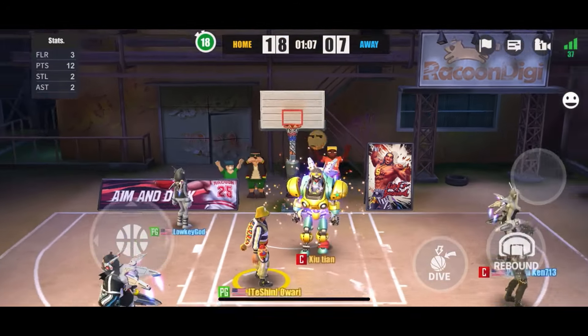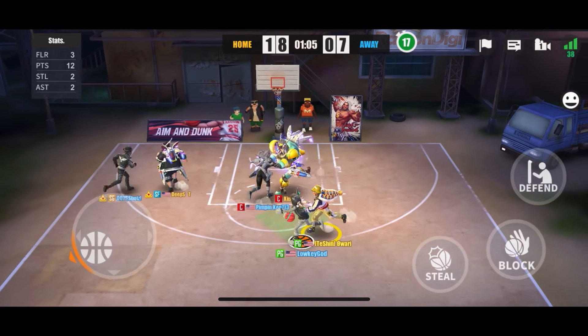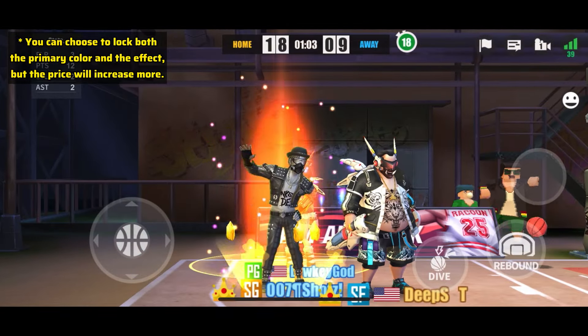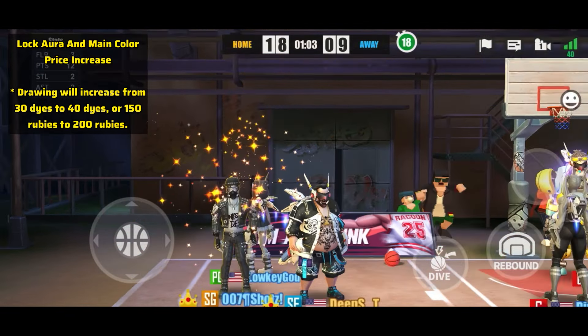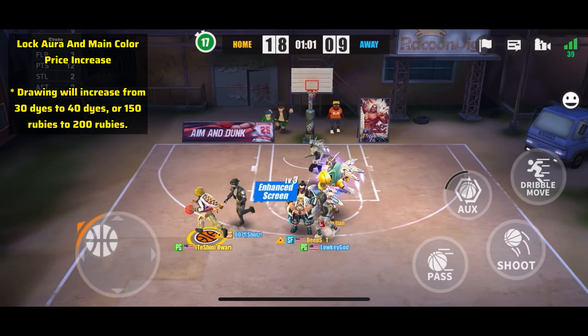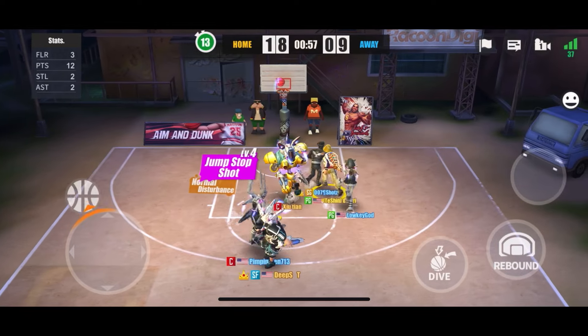Make sure locking an R die effect is something you actually want to do, because having two affixes is no longer a necessity. You can also choose to lock both the primary color and the effect, but the price increases even more — from 30 dyes to 40, or from 150 rubies to 200.